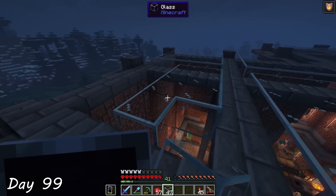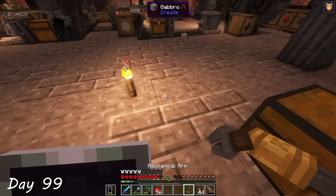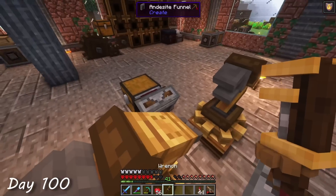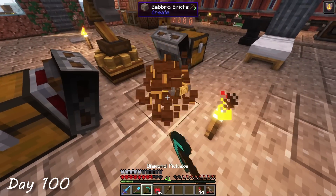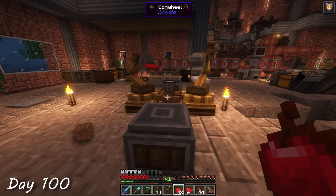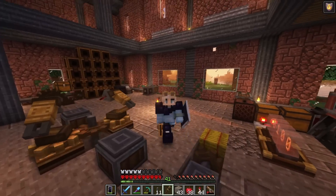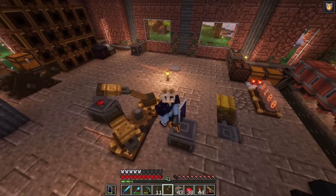As day 99 came to a close, I fixed a few holes in my factory roof and taught myself how to use another cool Create machine: Mechanical Arms. On day 100, I made it my goal to make the most useful factory out of everything I had made so far. Of all the incredible things that mechanical arms could be used for, I made them fight over which table the apple should be on. As night fell, I set my Nixitubes to display 100 and went to sleep. And with that, it is now day 101 — I successfully survived 100 days in Hardcore Create Above and Beyond.